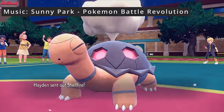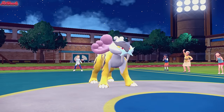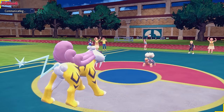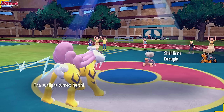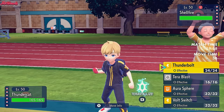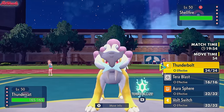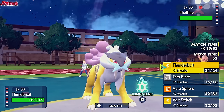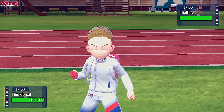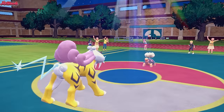He leads off with Shellfire the Torkoal, which is a cool name, and we lead off with Raikou. Not a bad lead for us - we can go for a Volt Switch because they have no Ground types. I don't know what set this Torkoal is going to be though - this is Hayden, and he brings random weird sets that always work. Let's just go for a Volt Switch. Bit of chip damage on the Torkoal, nothing to scoff at.